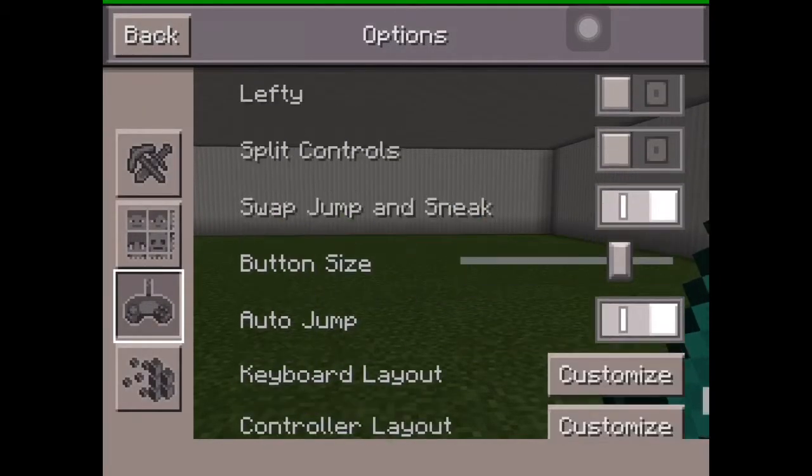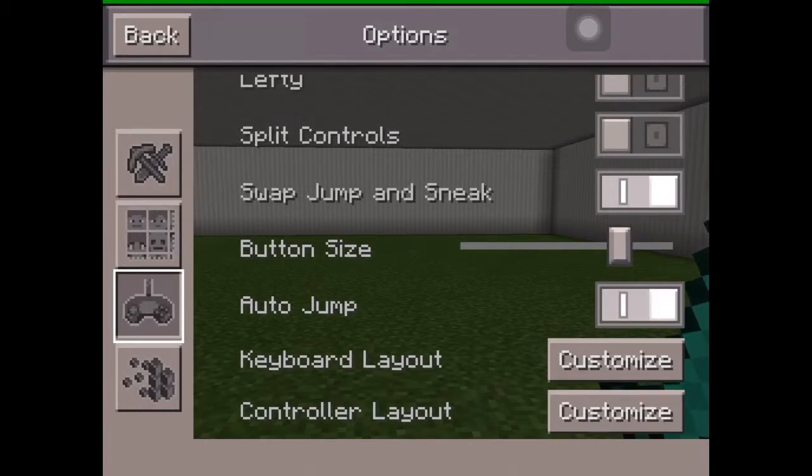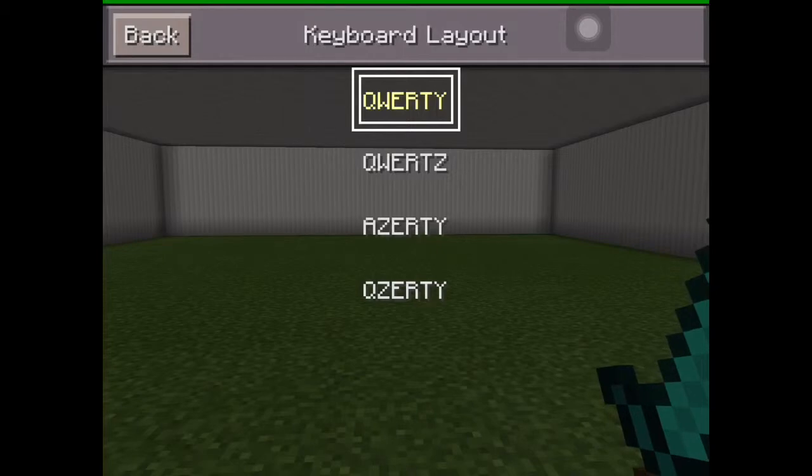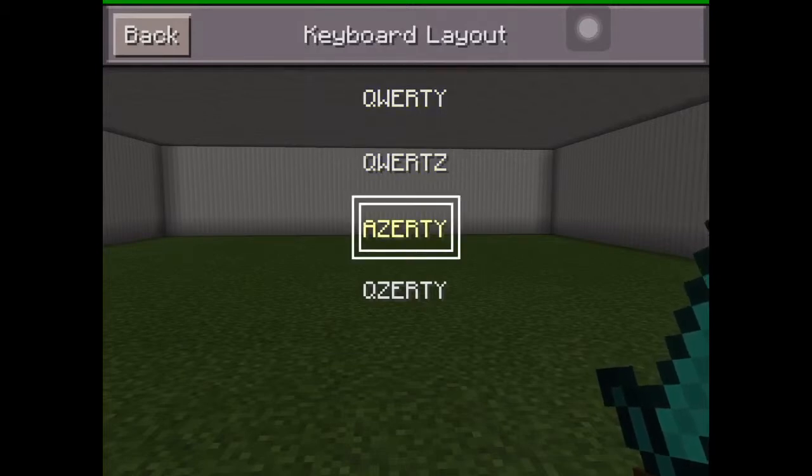There's button size settings, and an auto jump setting — that's only for a controller or keyboard. On Minecraft PC and Minecraft Xbox Edition there's no auto jump. There's also keyboard layout customization: in North America you usually have the QWERTY keyboard, but they have other kinds in Europe, parts of Africa, Asia, Australia, and South America.